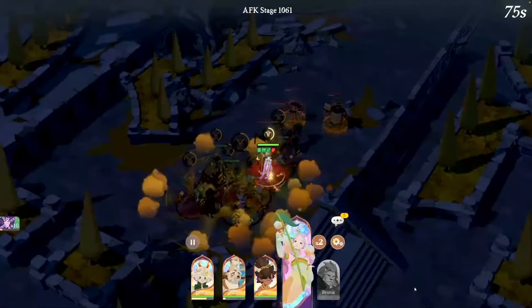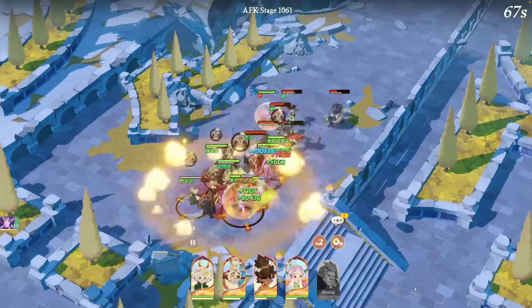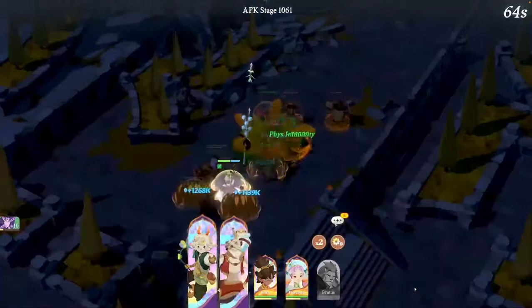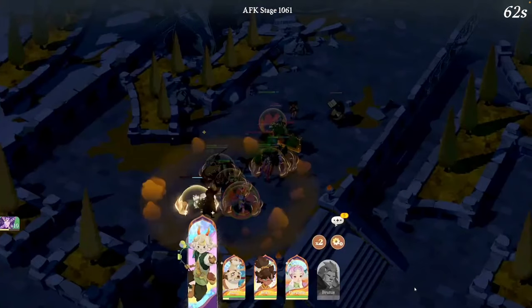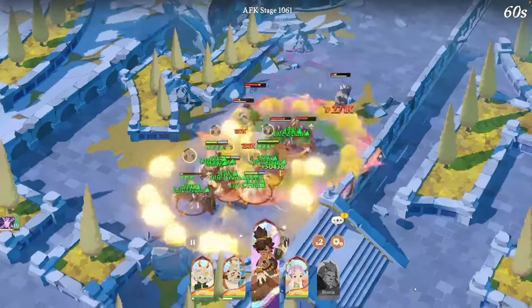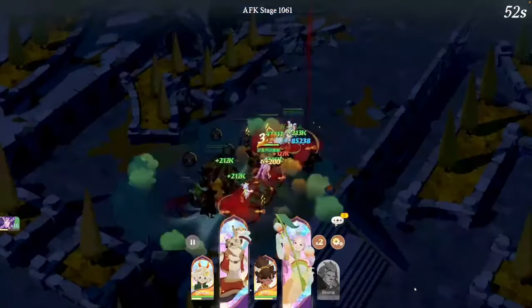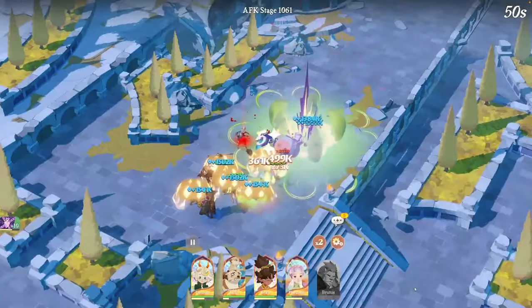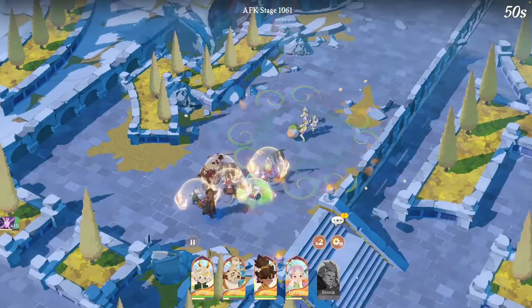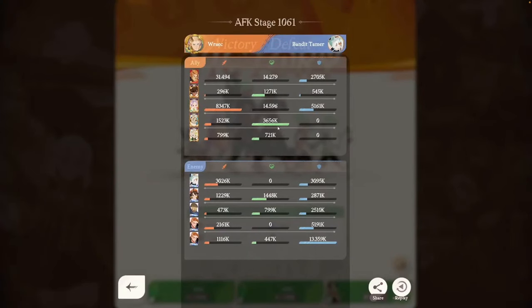She buffs only her minions and herself with her spells and the shields she grants — absolutely great. At mythic plus, she buffs all other ally summons: from Ceceia's Carlyle, to Damian, Elonia, Brian — everybody gets buffed. However, the summon meta isn't really relevant right now, and Ceceia isn't the greatest hero in the game at this stage.